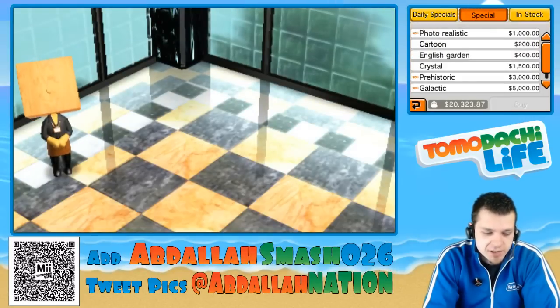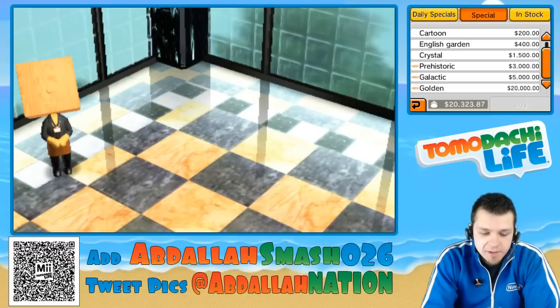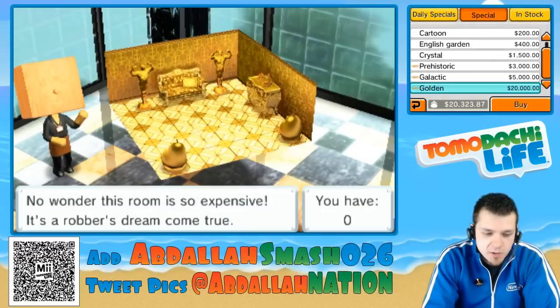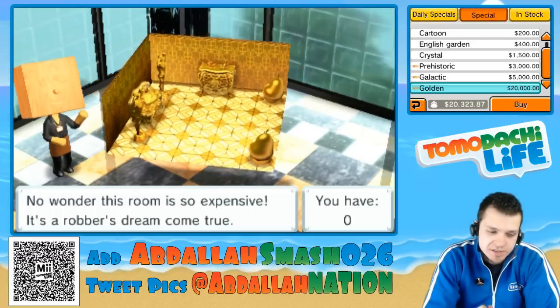Go over to the Special section. You'll see all of the more expensive ones. But at the very bottom, you'll find the most expensive interior in the game, which is the golden interior.